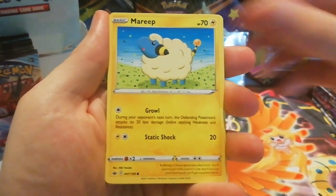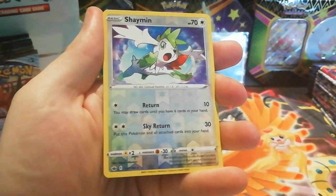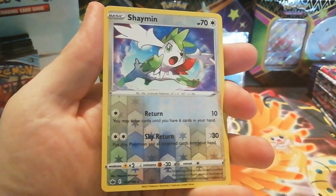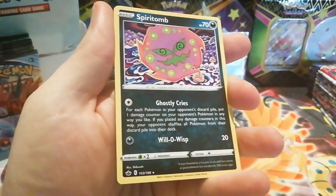We've got Larvesta, and a reverse holo Shaymin which is a rare — pretty cool artwork, I like the background on that. The other rare is a holo Spiritomb.